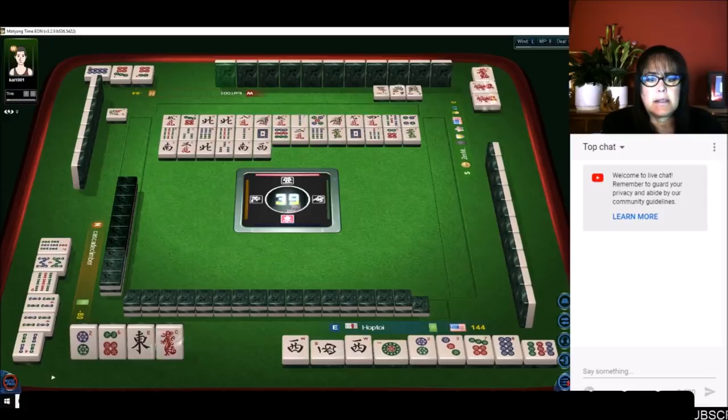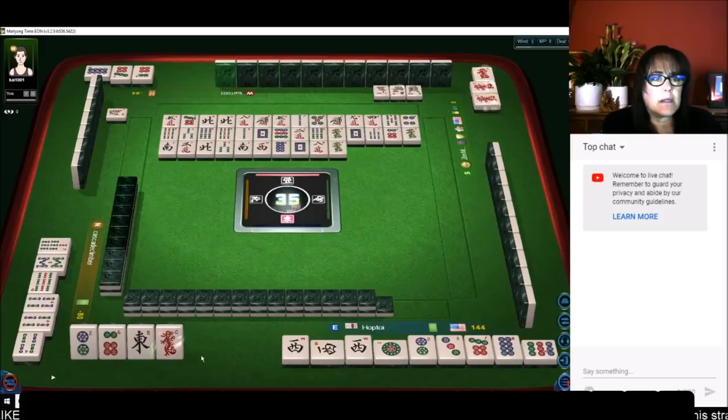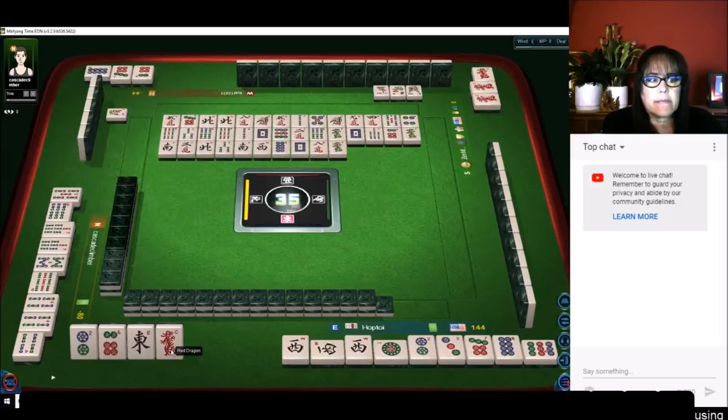We need to pair up these single tiles. This red dragon is a good discard — it's already out in a pong. There's a chow — nine showing. So if they're in one suit that's going to be expensive.